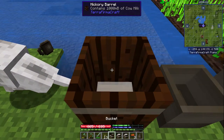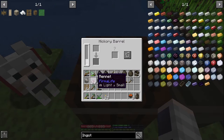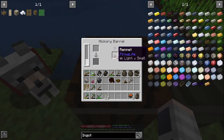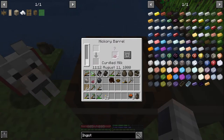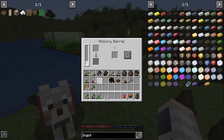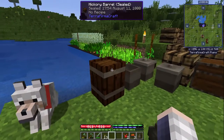The easier method is that you put milk inside a barrel and then you put these rennets from Terra Thermalife inside. It is 1 rennet per 2 buckets — I have 3 buckets so I'm going to put 2 in there. That will make me a curdled milk. It voided 1 bucket, but that doesn't matter. I just need to seal this and it should make milk soon.